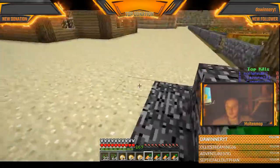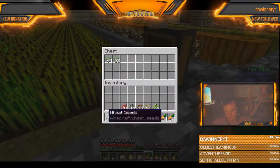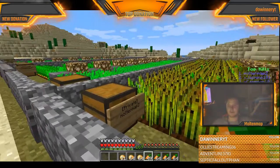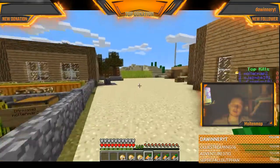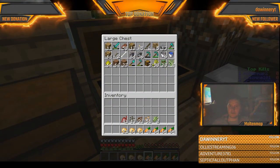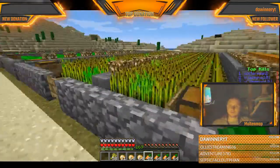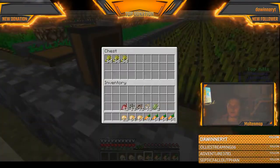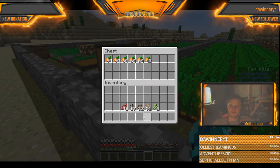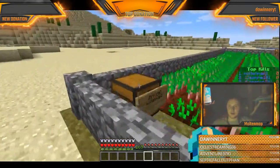Another person has been playing on this server and we've been working together. In here I have my rares — you guys will not be able to get to them at all. I got my pumpkins, my wheat, and seeds. Put those away. Put the potatoes away, put the carrots away, melon seeds, cocoa beans, beetroot seeds, and then beetroots over here. Awesome.